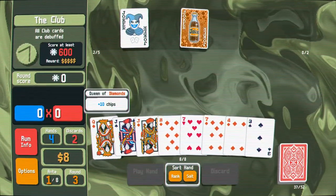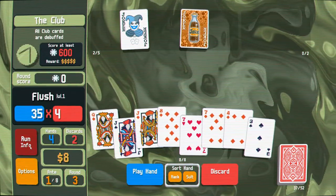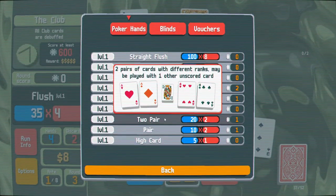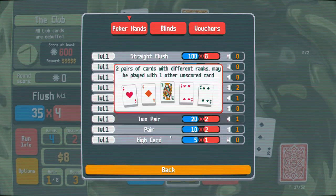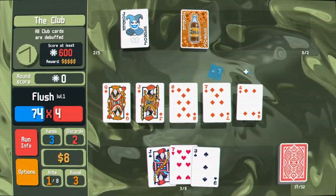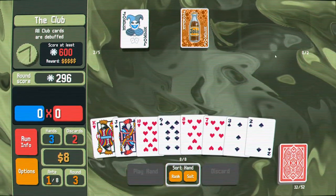I'm going to discard all of these. Oh hey, look — a flush! A flush is even better than two pair. Two pair kind of ranks down: 20 times two is a base value, whereas a flush ranks at 34 times four. So a flush is always worthwhile getting, and they're pretty easy to get. 296 — that's pretty good.